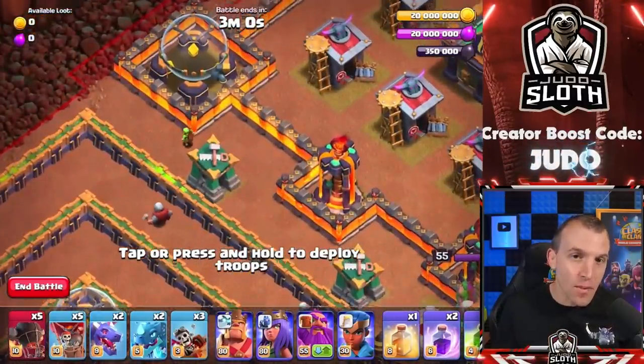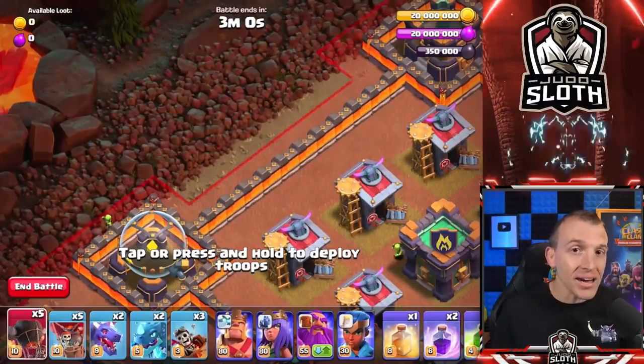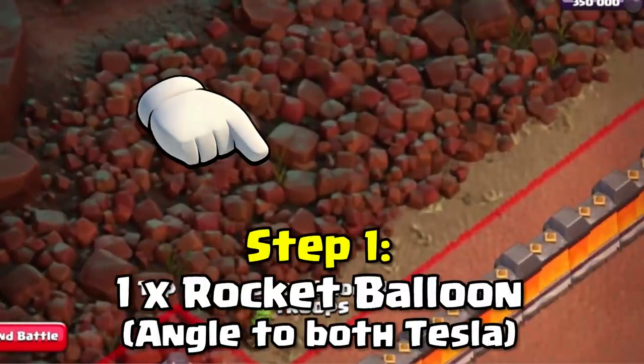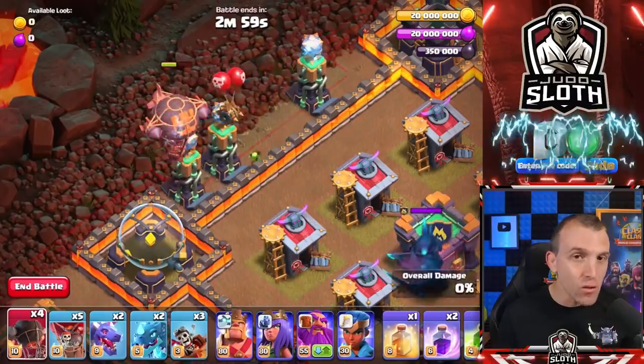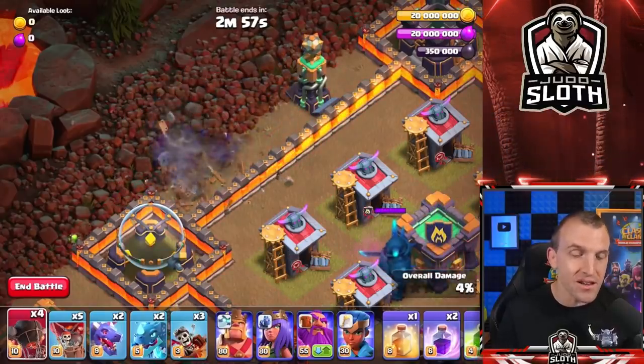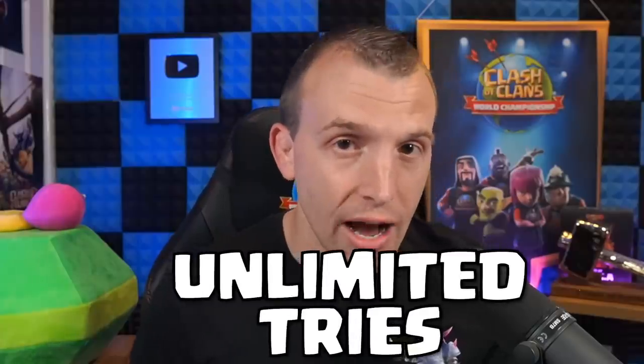You want to enter to this side by the Battle Builder Hut — there are Teslas here. So I like to place a rocket balloon, this is step 1, onto this tiny piece of grass. That will send the rocket balloon to the 2 Teslas and take them out. However, if something goes wrong at this early stage, just restart the challenge — you get unlimited tries.